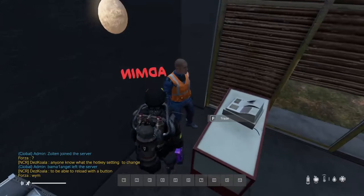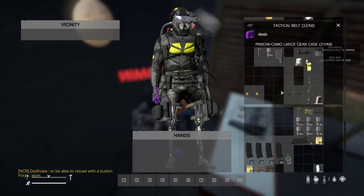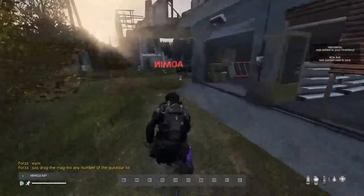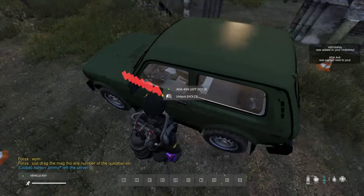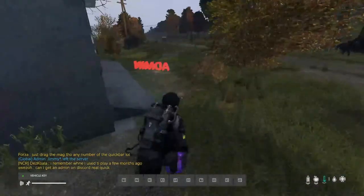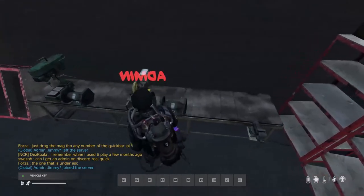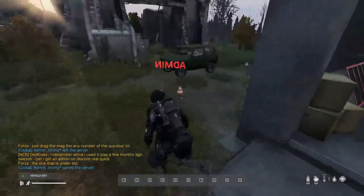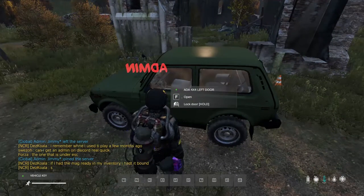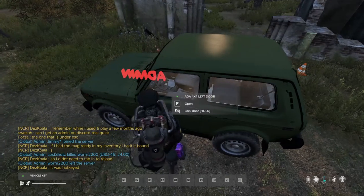I'm going to show you what happens if you try to buy a vanilla car. I'm going to buy this ADA 4x4. Look at your inventory — I didn't have this key before. I can unlock the car the first time and hop in. But what happens if I try to duplicate the key? I can't. You have only one key for vanilla cars — it's not possible to do it. There is a confusion because people tell others they can get a duplicate for vanilla cars, and they are wrong — they don't know the answer. For now, that's not possible.